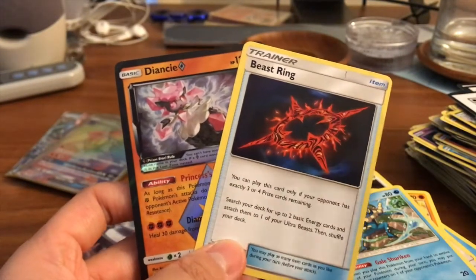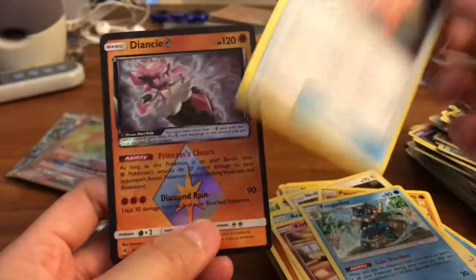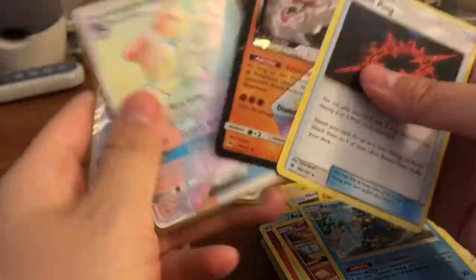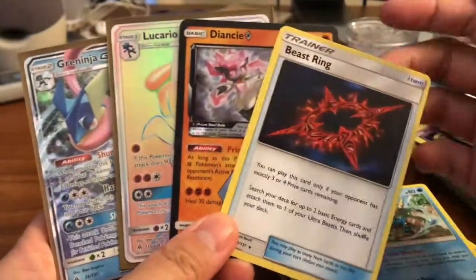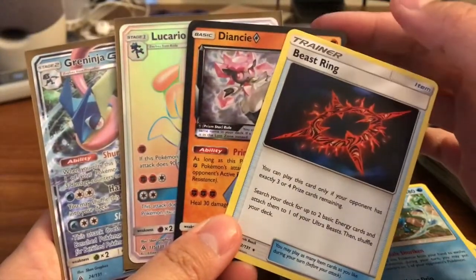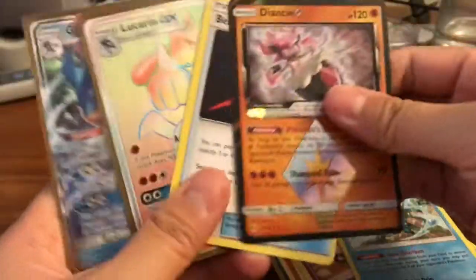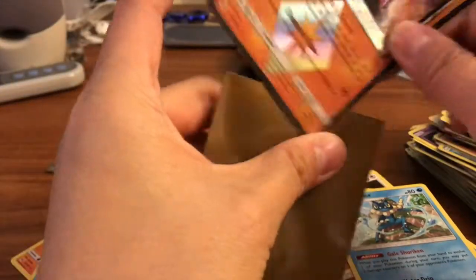I know it's not an Ultra Rare, but it's worth an Ultra Rare. Beedrill-EX is like four bucks for the regular rare, and Diancie is like a buck or two. It's really good. So we got such crazy pulls, guys. Here are our amazing pulls: we got a Diancie Prism, Beedrill-EX, Lucario GX, and Greninja GX. Go ahead and sleeve those babies up because they are so cool.